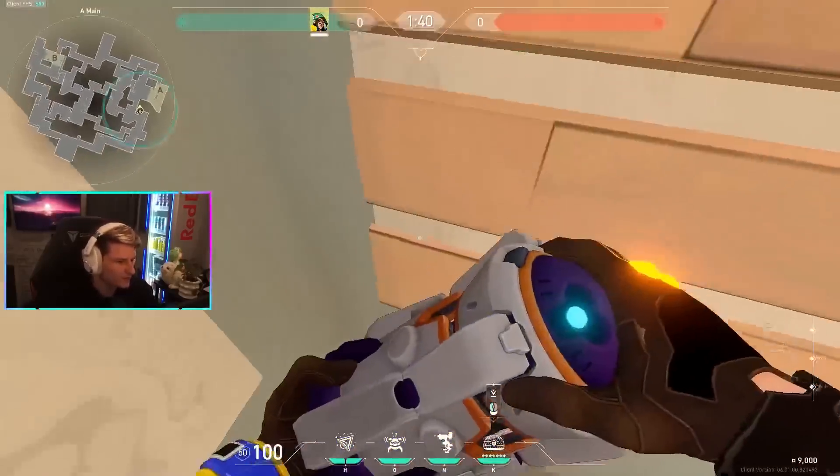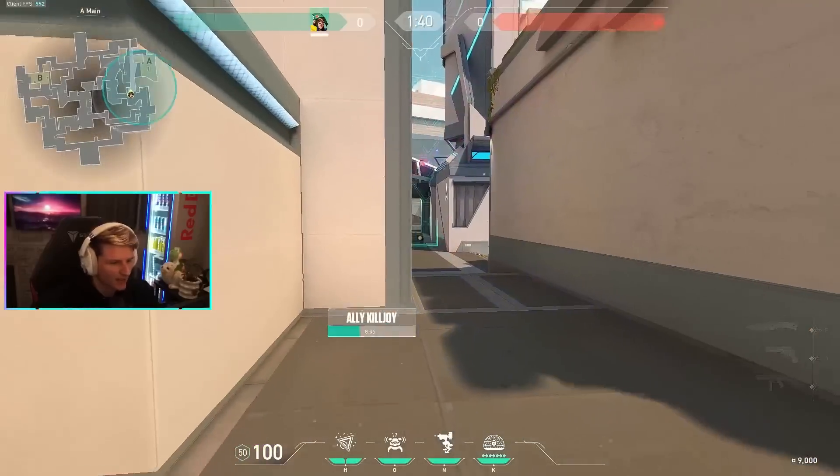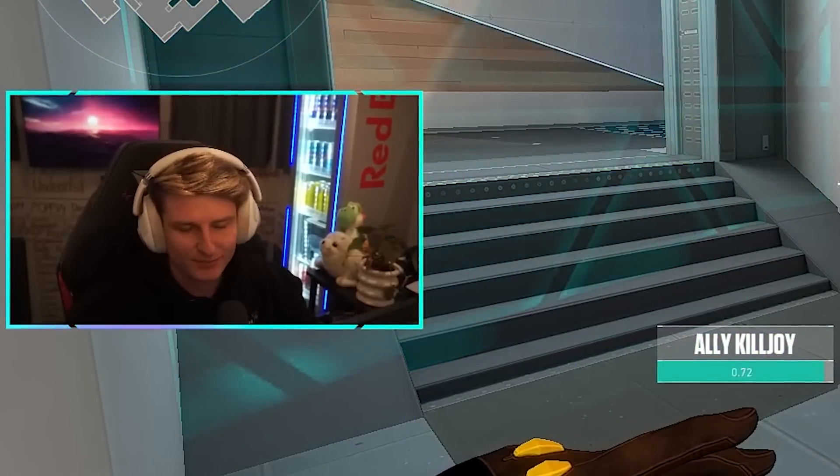For ultimates on A site, the best placement is just in this corner. When I do this and smokes are down, I like to throw a molly to deal chip damage to anyone trying to leave site from elbow. That extra chip damage could be the difference.